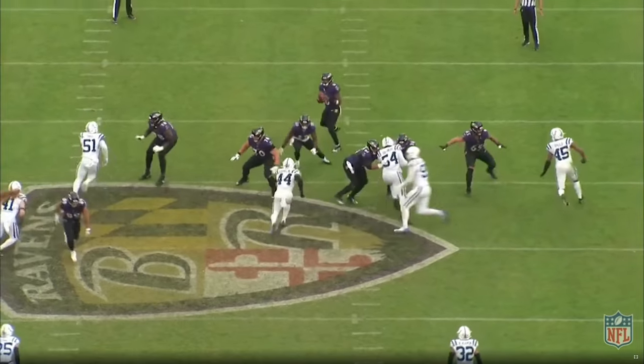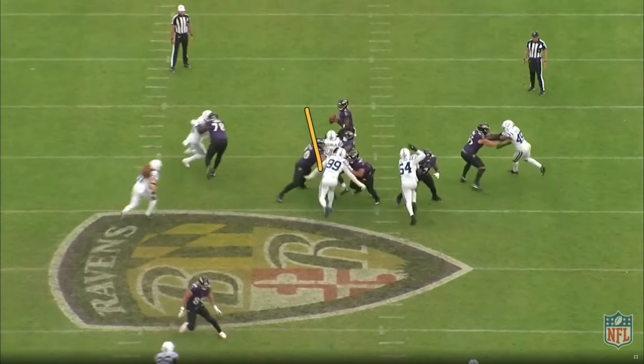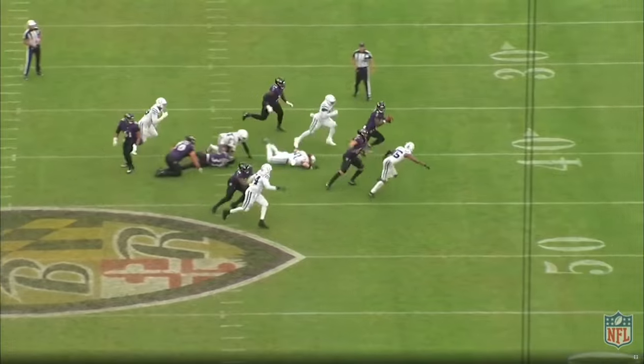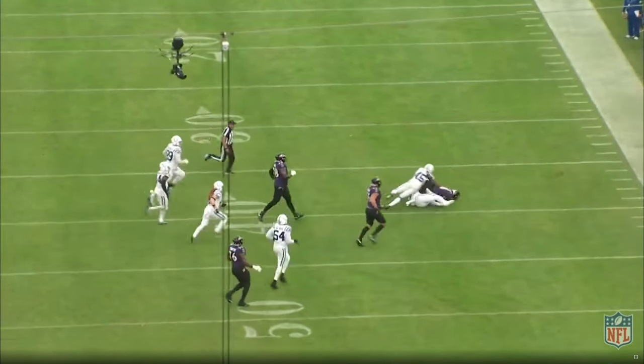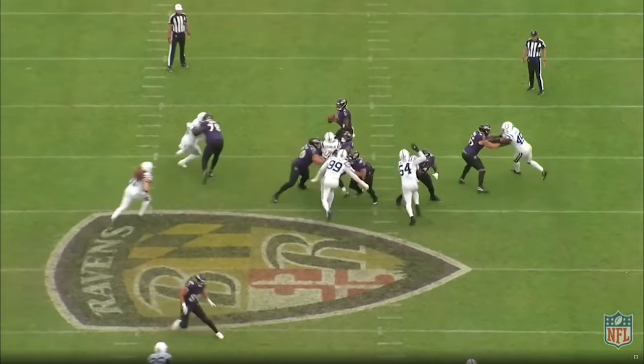What ends up happening is the back steps up into protection — that's what Franklin is going to add. We get double fan; the center stays on the zero technique, and we end up getting three guys with two blockers. The center tries to get back but it's too late. Lamar is flushed, Pei gets the sack — points for Jackson there for trying to get rid of the ball. Let's watch this one more time.